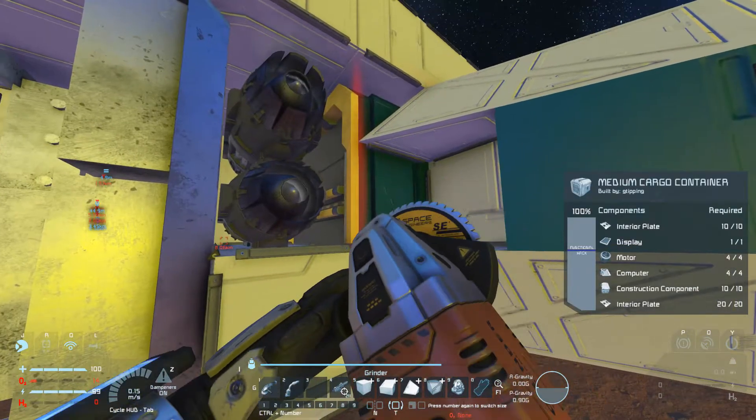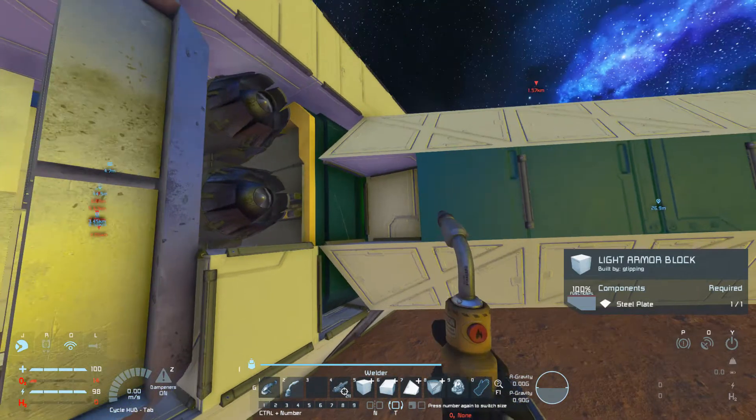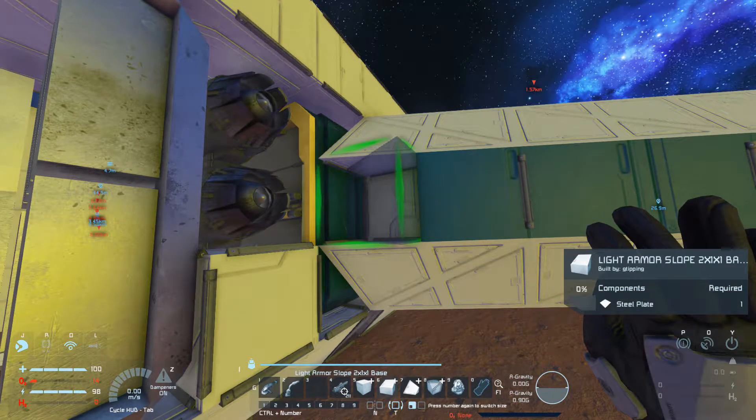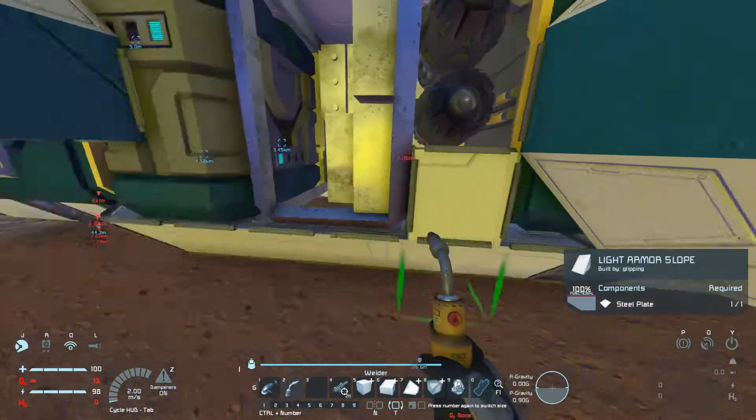Let me get the cargo container — no cargo container, not thruster. That's thruster, I don't want thrusters. Let me just drill that down. There we go. I can actually get to it now. Turn that down, load it back up, and then put this thing back. Weld it up. Got it welded up.